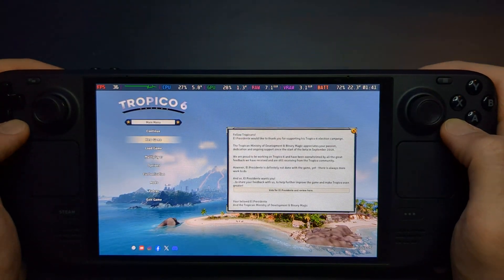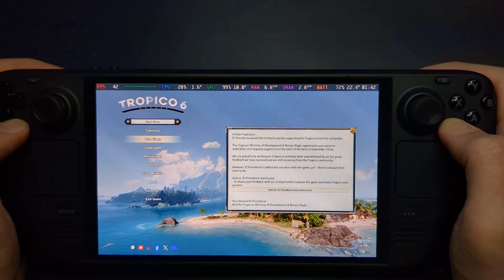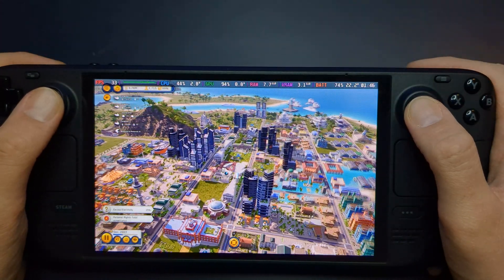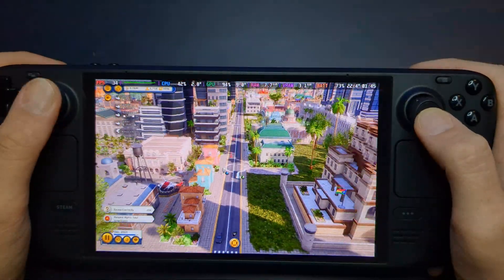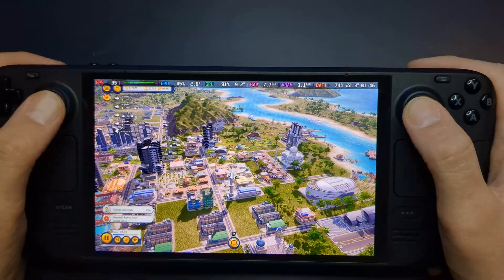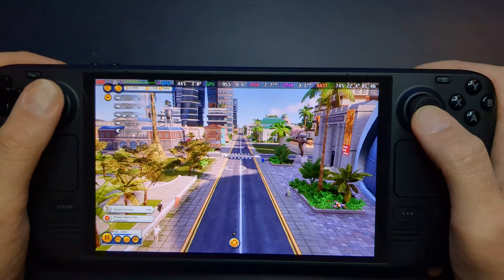In this video, I'm diving deep into how Tropico 6 performs on the Steam Deck. For those who might not be familiar, Tropico 6 is a city building and management simulation game that puts you in the role of El Presidente. From managing economies to building sprawling cities across lush tropical islands, the game is all about strategic decision-making, political maneuvering, and keeping your citizens happy. The Steam Deck is the perfect portable platform to take your dictatorship on the go, but how well does it handle Tropico 6?